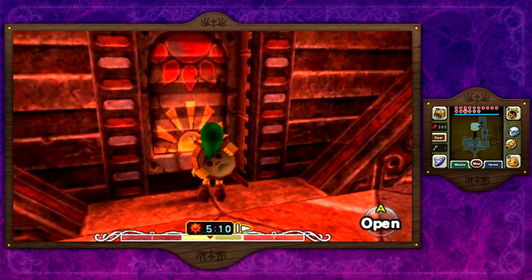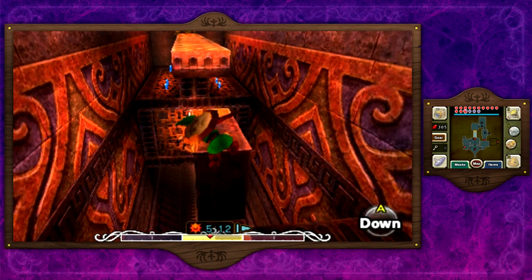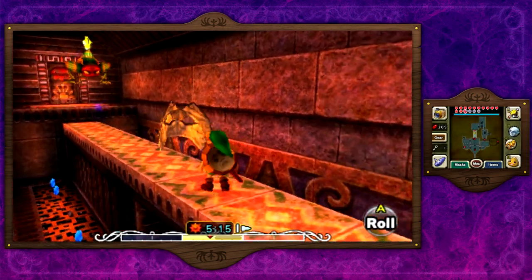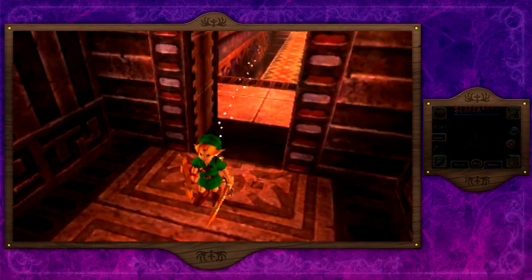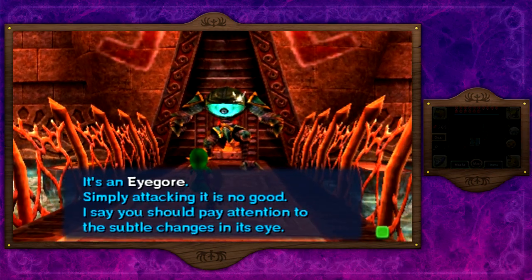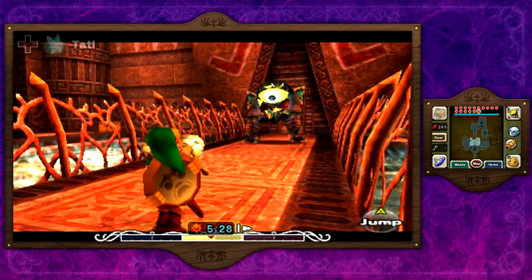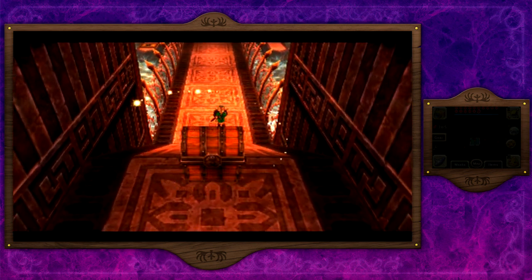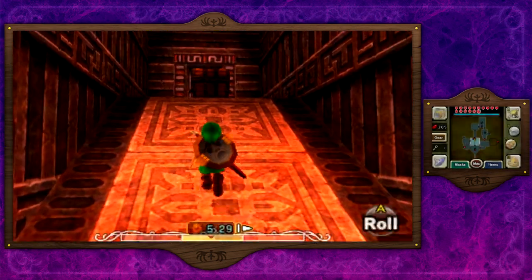Now we have another mini boss battle — this one is not as tough as the Garo Master. This is Eye Gore, which has one ginormous eye. Simply attacking it normally is no good — you just have to attack the eye. With light arrows and infinite magic this is extremely easy; you just spam light arrows into his eye and kill him just like so. A chest appears behind us where we can get another stray fairy. These light arrows are going to change the whole way we navigate the temple.